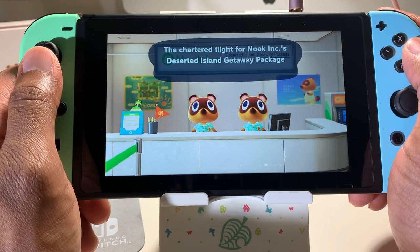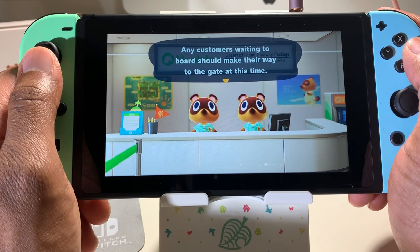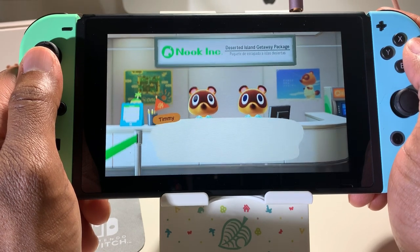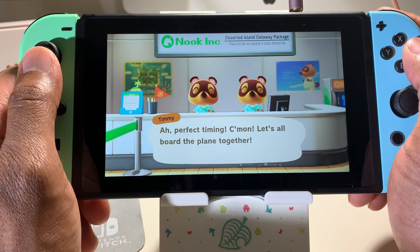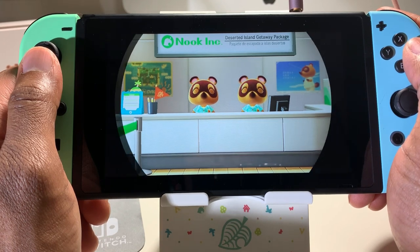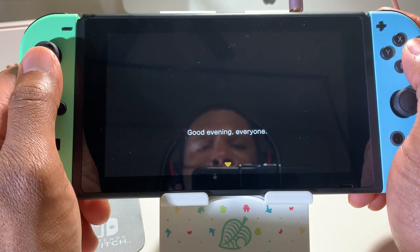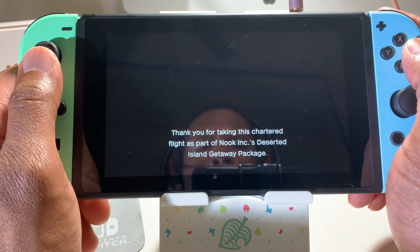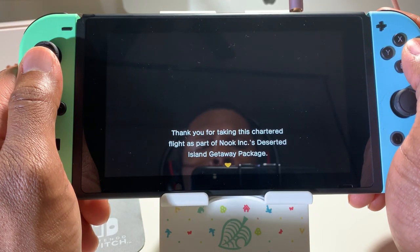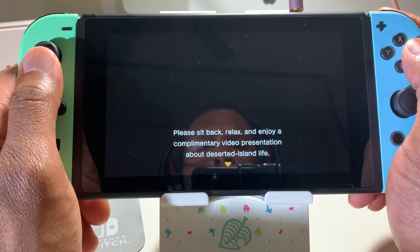A service announcement: the chartered flight for Nook Inc.'s Deserted Island Getaway Package is ready for boarding. That's me! All right, gotta catch the plane. Don't you guys work here though? Good evening everyone, thank you for taking this chartered flight as part of Nook's Deserted Getaway Package. Please sit back, relax, and enjoy a complimentary video presentation about the deserted island life.